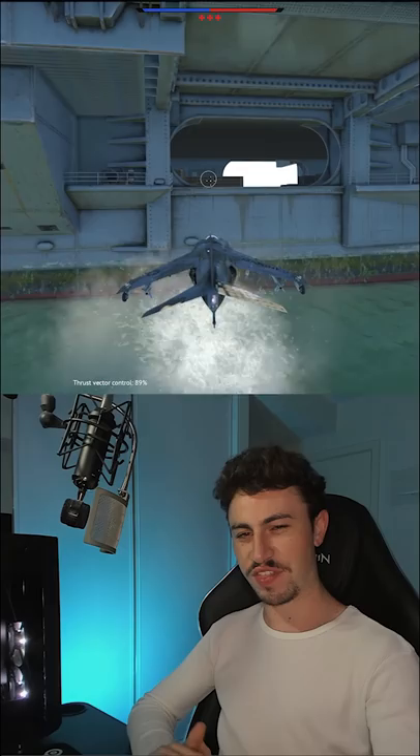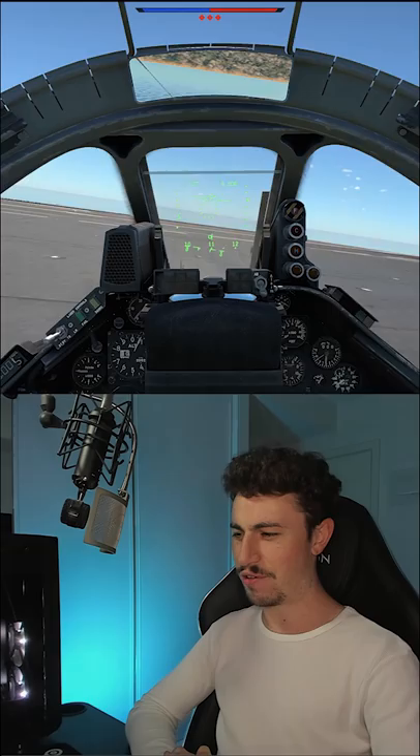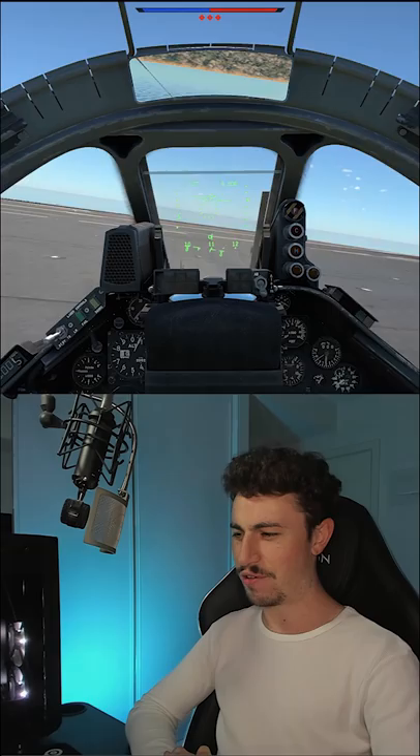For the completionist's sake, I did try this with the stationary carriers in regular custom battles, and you could do it there, kind of, but you'd glitch through the carrier's floor until Gaijin patched that out. I tested this at the right time. If you've got any more of these ideas I can try out in 60 seconds, let me know down in the comments.